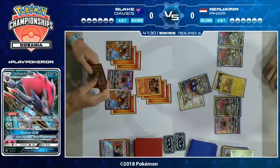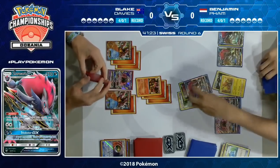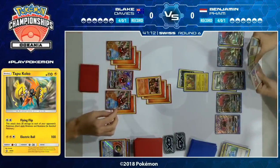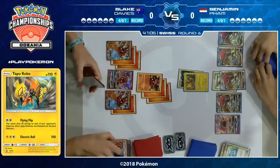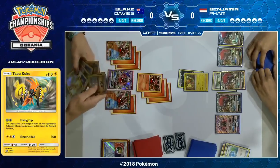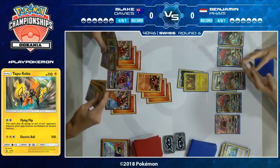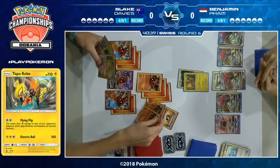That Flying Flip puts the Volcanion in range of Riotous Beating. The Max Potion is a big card in this matchup though. The one Flying Flip doesn't do a lot against Volcanion EX — Zoroark GX still falls short even with Choice Band, 10 short for 150 with Riotous Beating. He doesn't seem to play Professor Kukui or any way to add extra damage beyond Choice Band. So one Flying Flip is great against regular Volcanion, but if he could get two off, that would be a huge swing — then he'd be able to KO with Riotous Beating plus Choice Band.